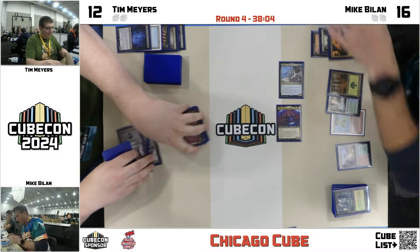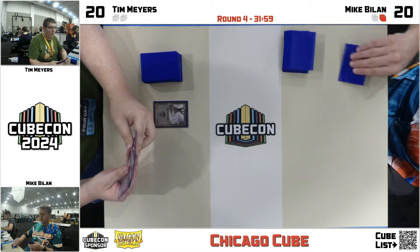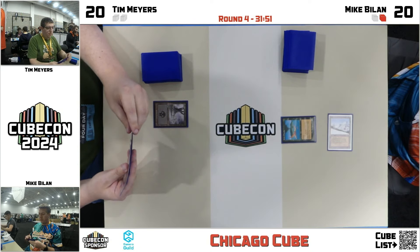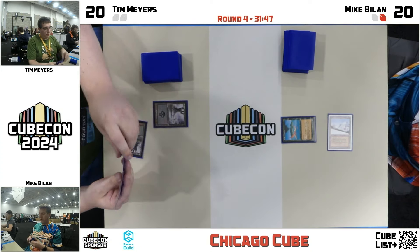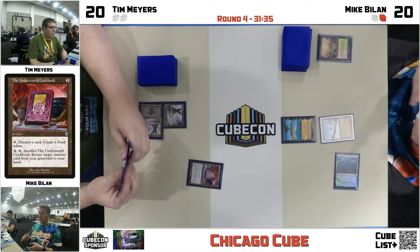Mike taking this one down. Tim got to do some stuff — the reanimation did happen. We're going straight into game number two. Mike's off to a great start yet again — Birds of Paradise on one. That's kind of what I was talking about with using Animate Dead on turn five or six: Balan's just like, 'all right, here's my Lotus Cobra, I'm gonna cast my stuff as fast as you cheated out,' and with a little bit of interaction it looked pretty easy for him to cross the finish line.